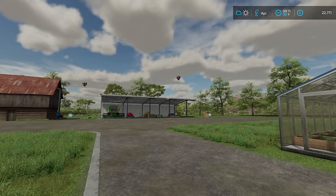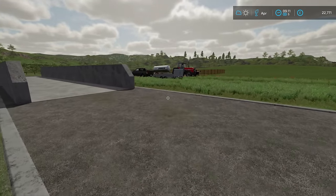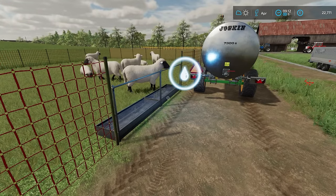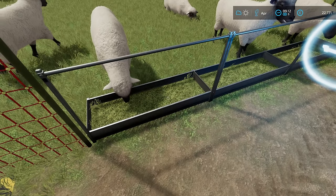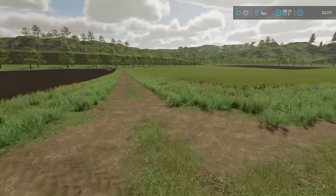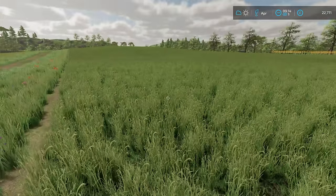Hello everybody and welcome back to Farming Simulator 22. It is now April. As mentioned in the previous episode, I have skipped a few months because there was nothing to do in the wintertime. During those months I was checking up on the sheep and the greenhouses, done the water as you can see, and they did have enough food. It's now time to top up the trough with the hay we made at the end of last year. They have produced wool, the bees are producing honey, the crops are growing, and the grass is looking pretty good. I think first cut is pretty much here.